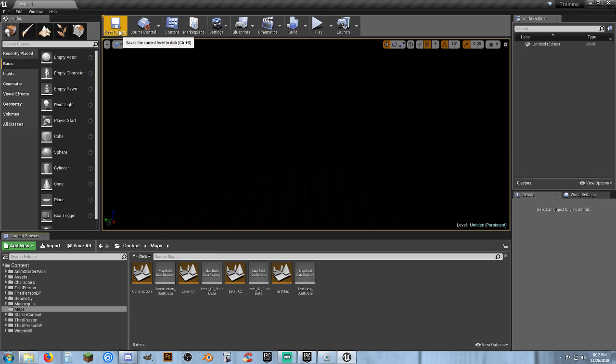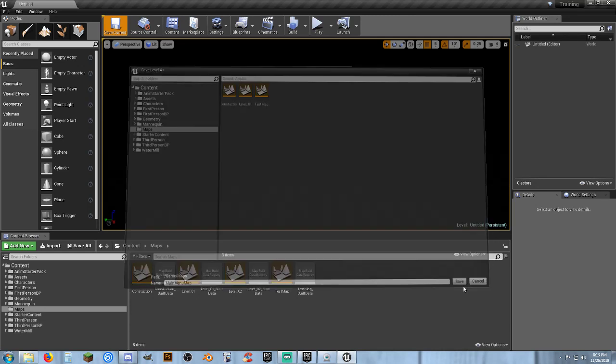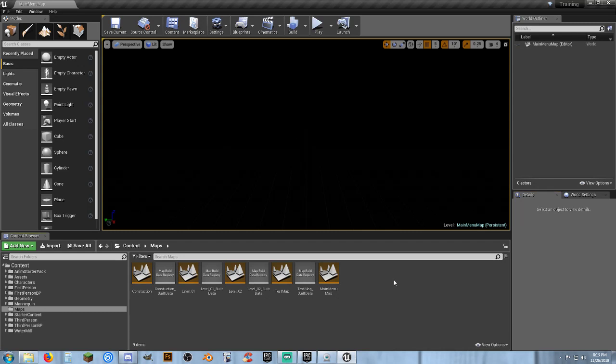We can save this. We'll hit Save Current and go to our Maps folder and call this our main menu map. This is going to be our main menu. What do we have in our world settings? Nothing — we don't need anything. We could create a game mode specifically for our main menu map, but we don't need any characters, players, or anything special.